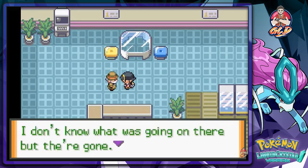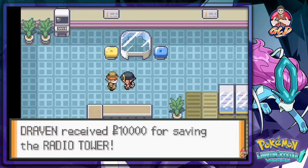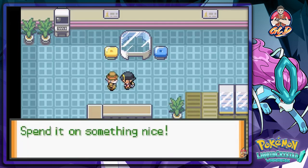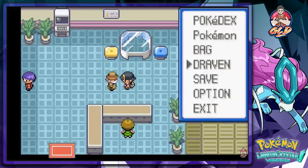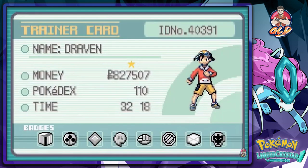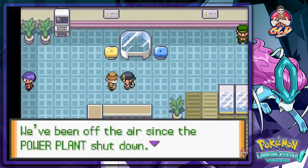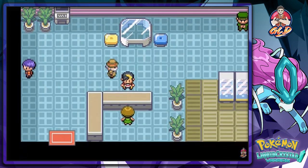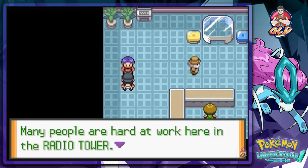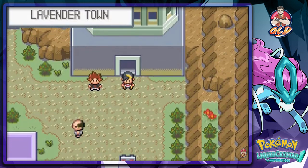The Radio Tower director thanks us — he doesn't know what's going on but they're gone. He gives us money as a token of thanks. We got a bunch of money. The next thing we have to do is deal with the radio station and head to the power plant.